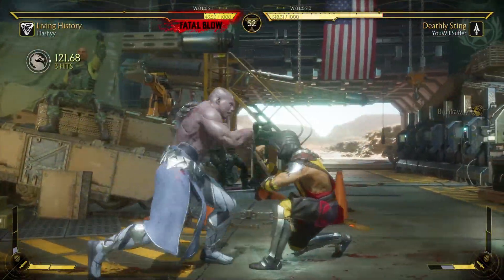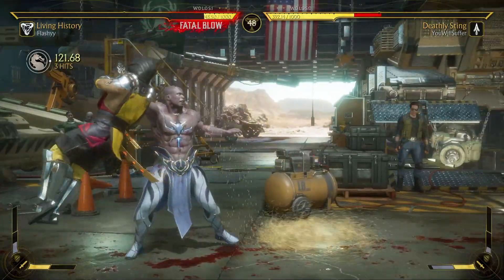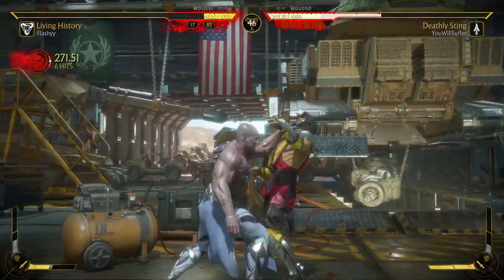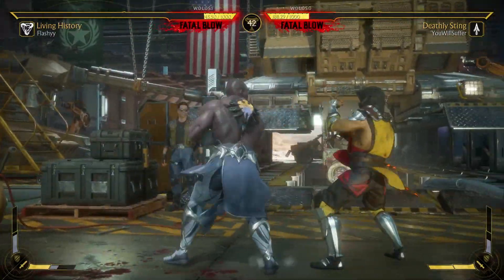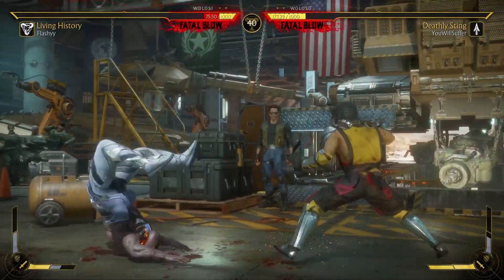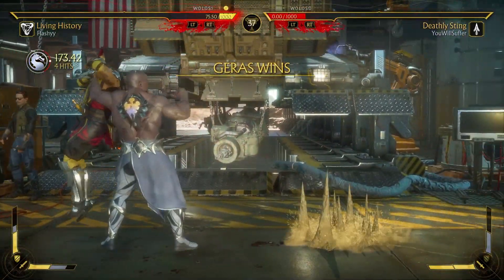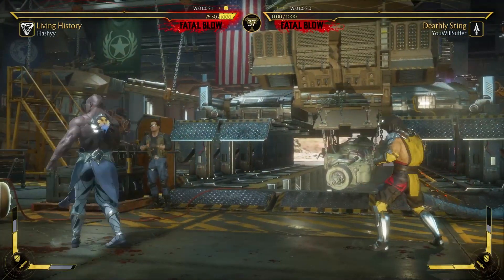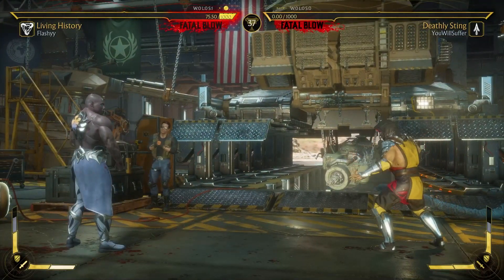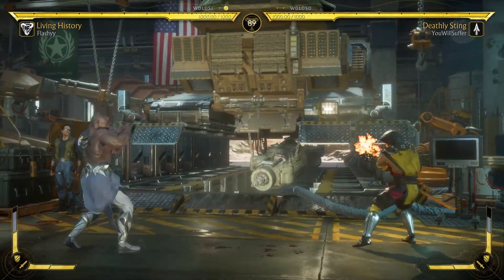Okay, so far so good. There we go, we'll take that. We might actually be able to get this comeback right here — I'm going one-one overhead, oh I missed. That's gonna be it — nice, we got that W! I didn't think we were gonna get the win right there, but with Geras man, you could just delete a health bar in one combo and you are right back into the game. Let me not get hit by every single back three again, that'd be great.